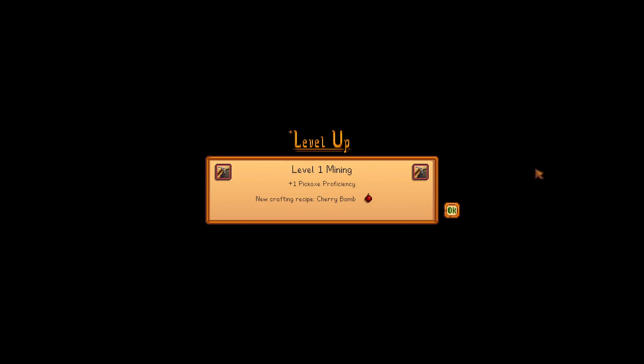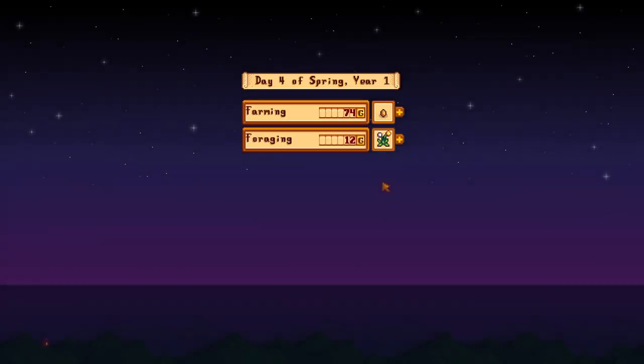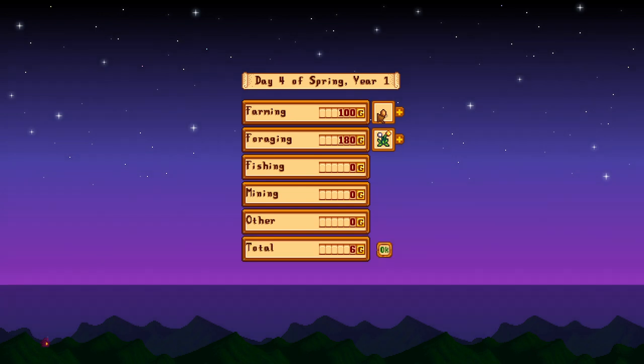Level one mining - it showed me before I got here, that's why I was confused. That explains it. I can make bombs! Got a couple from farming, some from foraging. Day five of spring!